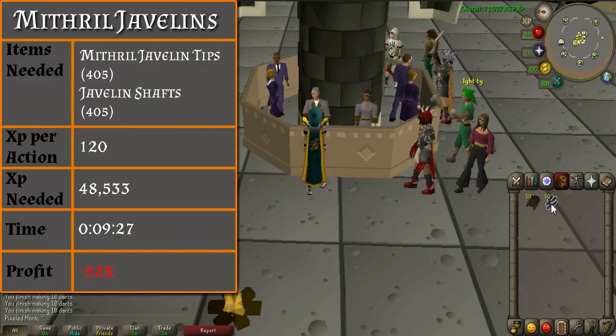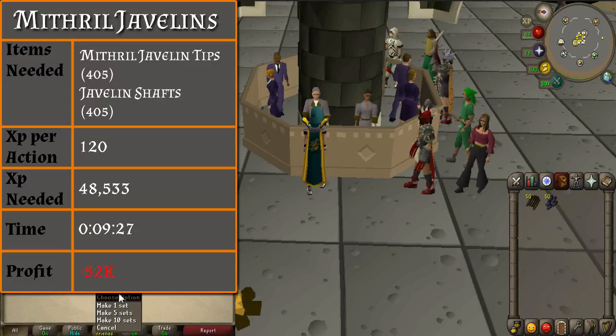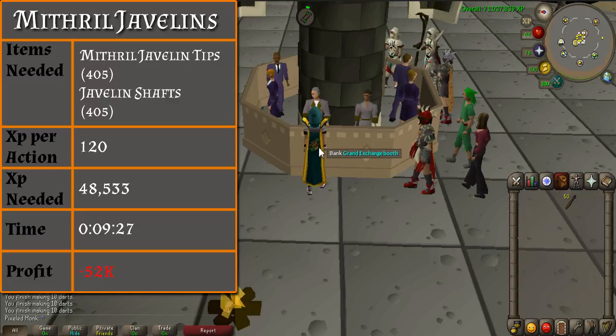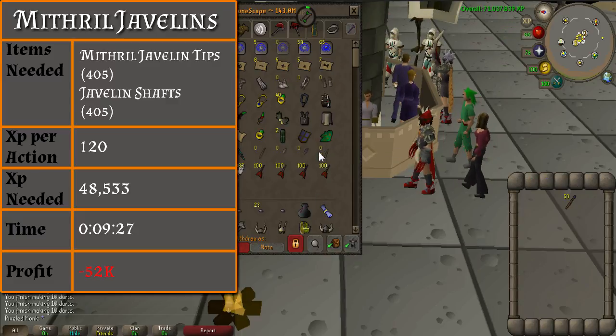From level 47 to 52, you will be making mithril javelins. You will need 405 javelin shafts and mithril javelin tips. Each javelin will give you 120 XP per action, which will get you to level 52 within 10 minutes. You should lose 52k from making these.